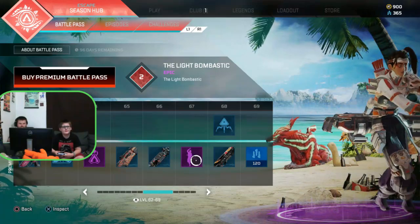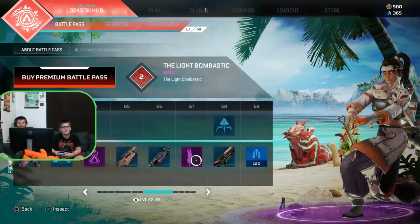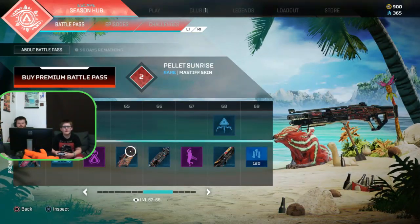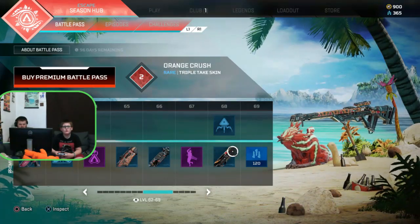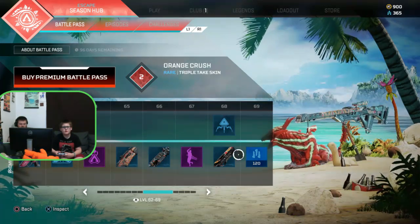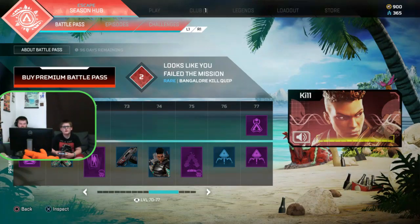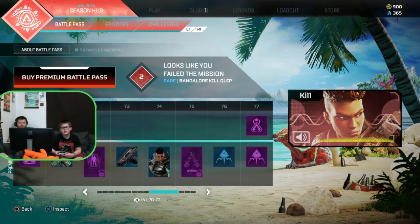This Battle Pass seems to have random things put in random places, I'll say that. Endo. I thought I saw something there. Apex pack. 'It was your job to get your squad home. Looks like you failed the mission.'